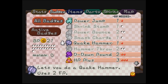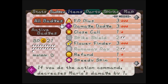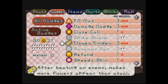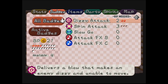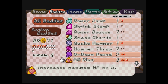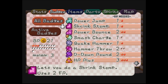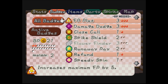Quake Hammer is good, Power Plus is actually good, FP Plus is good, Damage Dodge is good, Close Call can be good. Flower Finder we don't need. Spin Smash is actually three BP, so what do I want instead? Most likely Power Bounce. Shrink Stomp can sometimes be pretty good. Smash Charge might not be terrible here with the Quake, so I might take that.